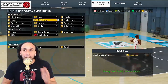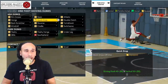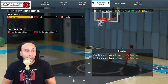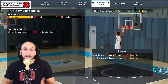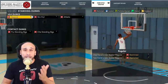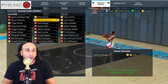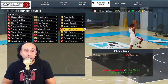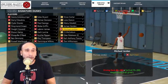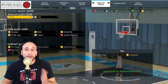For off-one-foot moving dunks, the only package you need in this category is Quick Drop — super goated, super fast, somewhat unblockable when driving into the paint. All you need is a little bit of space and you're taking off with the Quick Drop off one foot. For signature dunks, one of the best is Michael Jordan — another package that's really goated and barely gets blocked on NBA 2K22, so you may want to consider that as well.